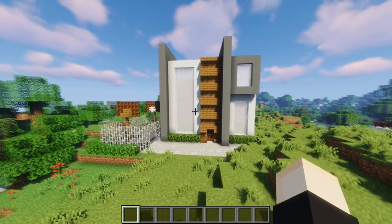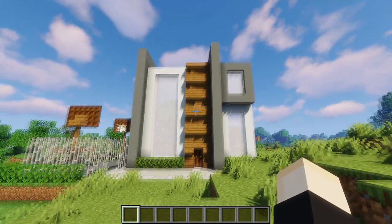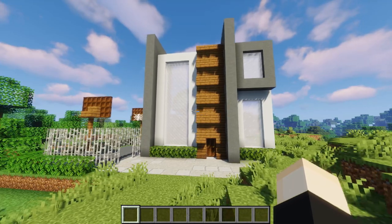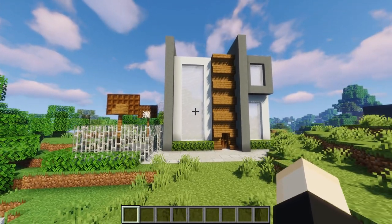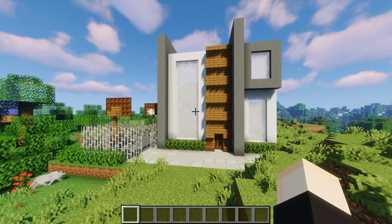Maybe you're just sick of your build style that you've been doing for a while and you need a little break. Maybe make a vacation home — here is an example of something that could be used as a vacation home. Just change up the style of your building, switch it up, maybe go modern as you see here, and just get a little vacation retirement home.